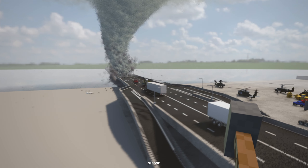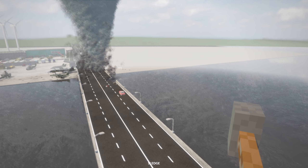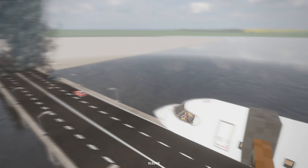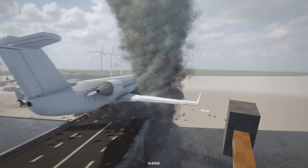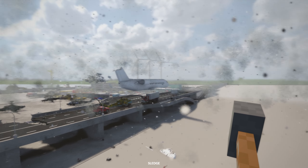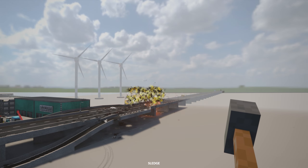Now that we know that, let's try it again with an EF-3. Alright, it's now an EF-3 status. Here we go — the private jet is approaching the Tornado. And there it goes. Oh, it ripped the tail off! But it's still flying. Oh — never mind.